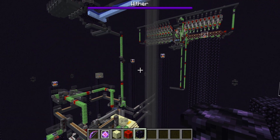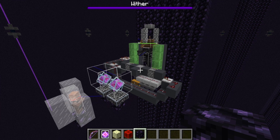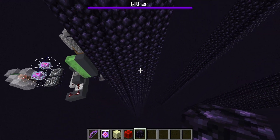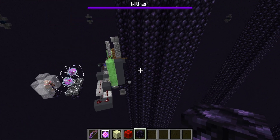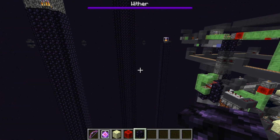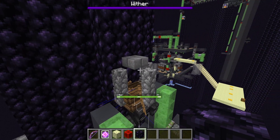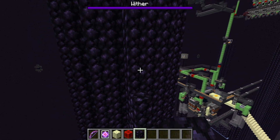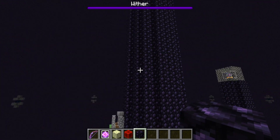Now let's move on to the new farm — this is my obsidian farm. You can make this small wither cage on every side of every obsidian tower. I've made one here but you can make one for every pillar you want. There is one problem: you need to build this obsidian farm at a specific height, because all the blocks here are removed when the respawn cycle starts — but from a certain height the blocks are not removed.